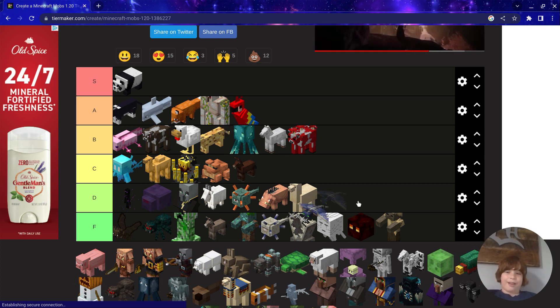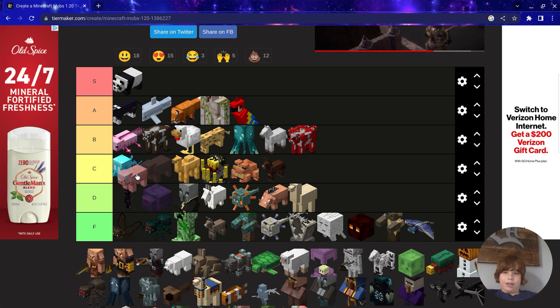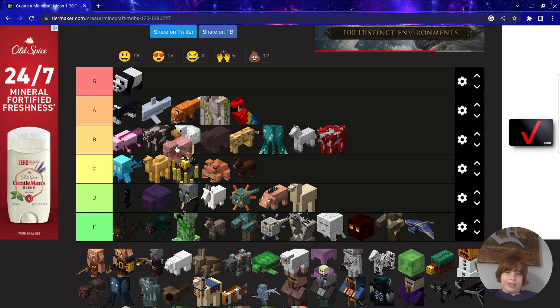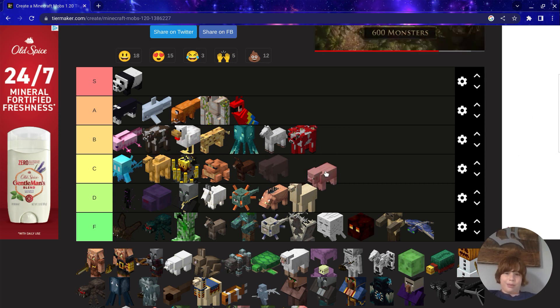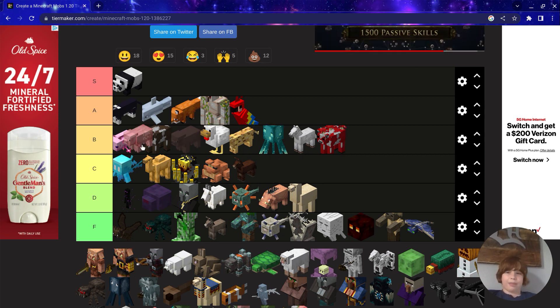Phantom — oh my god, Phantoms, no. Pig — basically a cow and a chicken but worse, so B because of Technoblade.